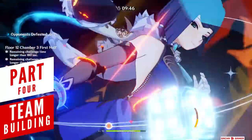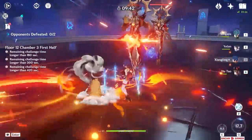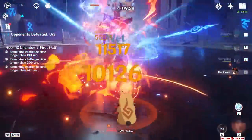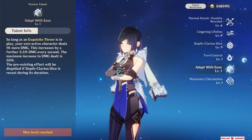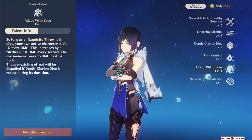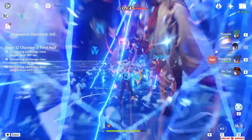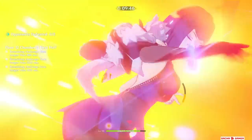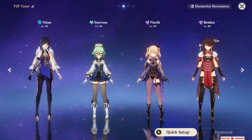Yelan is one of those characters you can basically add into any team comp and she's going to be fine. Due to her unique HP scaling nature, she can't really benefit from attack buffs — this simplifies team building — while at the same time she has a powerful passive talent that boosts the active character's damage. Also, regarding her Energy Recharge, I recommend doing her Skill then Burst so she can catch the particles mid-animation, but this can sometimes change depending on the team's overall energy generation.